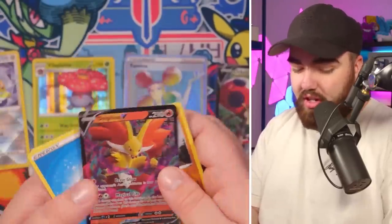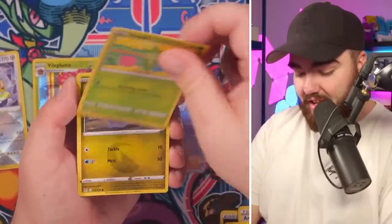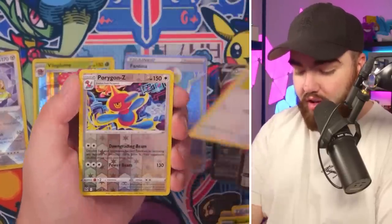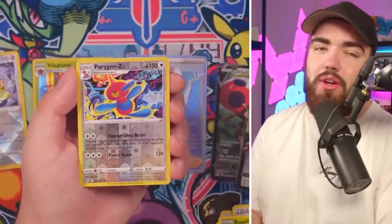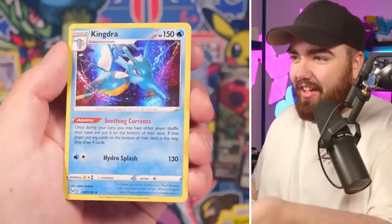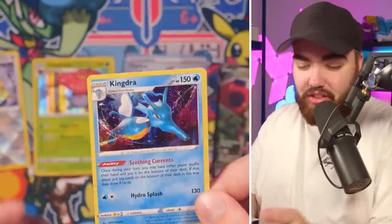Del Fox V — pulled so many of these, guys. Aipom, Roselia, Goomy, Meditite, a Squovit Reverse Holo, Porygon Zed — I'm a Brit, man, just get used to it. And a Kingdra Holo. That looks good. Hydro Splash — I actually used it in my pre-release deck.